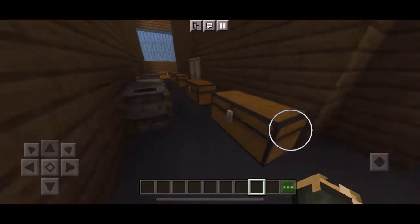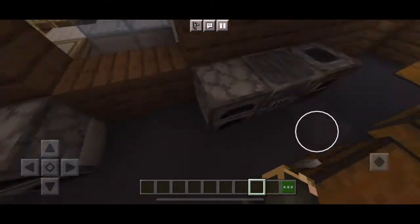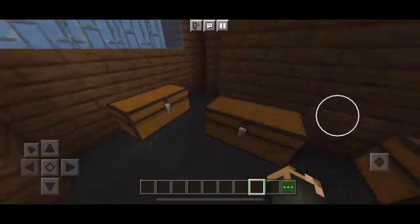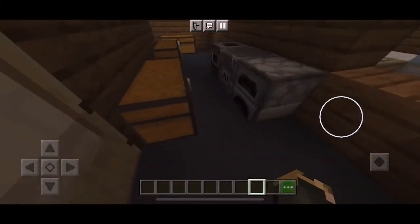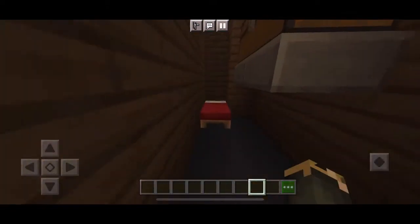We've got just a bunch of chests and stuff, and then where SpongeBob would take the orders and cook. And then just more stuff over here, and then in the back room you've got this place where all the money is stored and the secret formula.